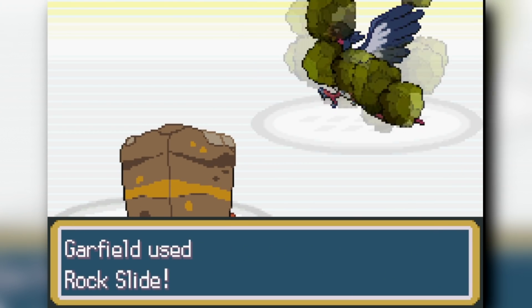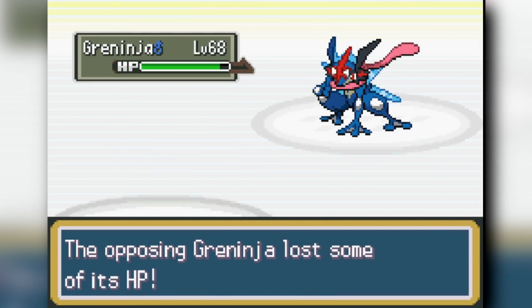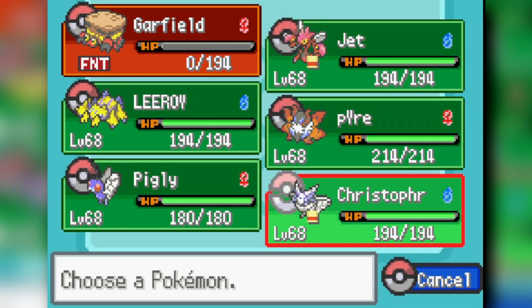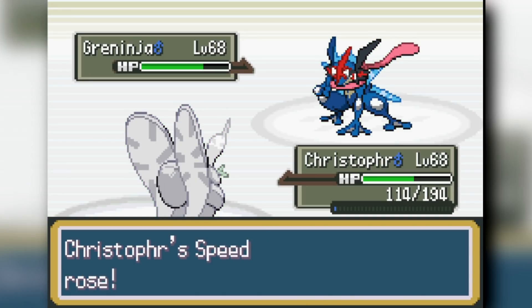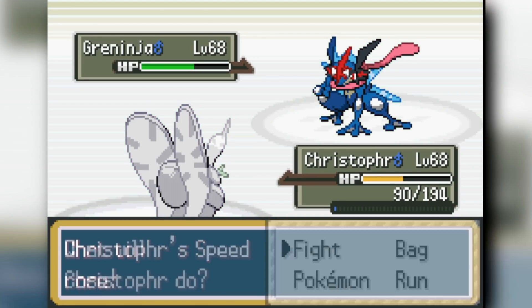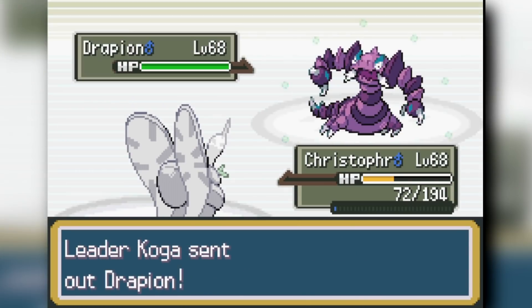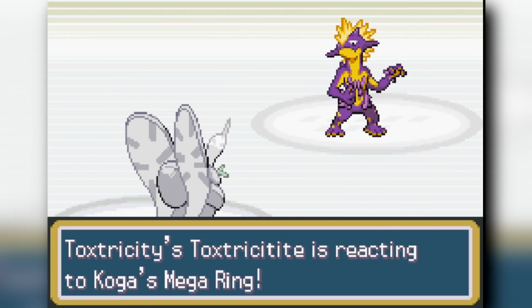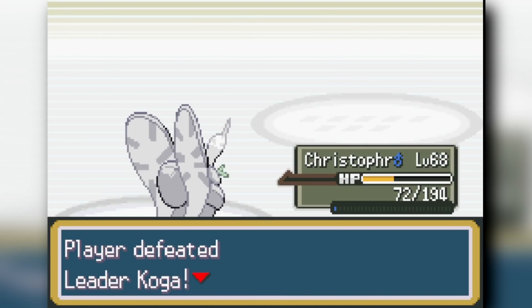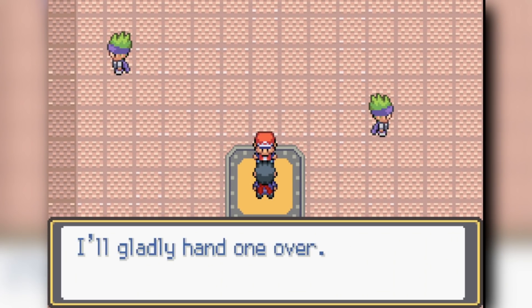Against Koga, we start with Crustle and Rock Slide down the Swellow to knock it out. He switches to Greninja and I let him get Ash-Greninja form — which sounds crazy — but I switch to Frostmoth, take his hits, and Quiver Dance three times. Then Bug Buzz knocks out Greninja. The Salazzle has no Focus Sash so I Ice Beam it, then Ice Beam knock out the Drapion, Dragapult, and Toxtricity. Koga goes down super easily — just free setup bait from the Greninja.